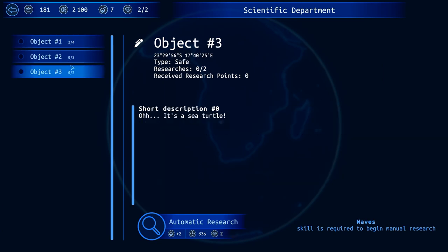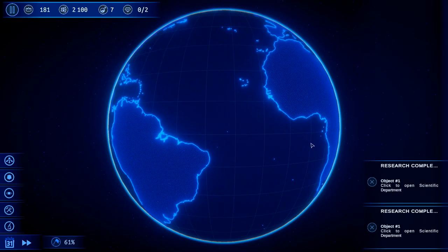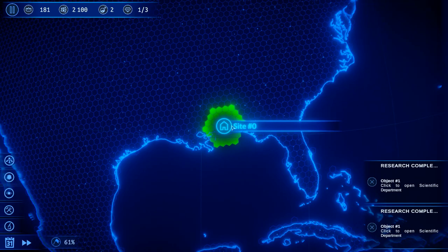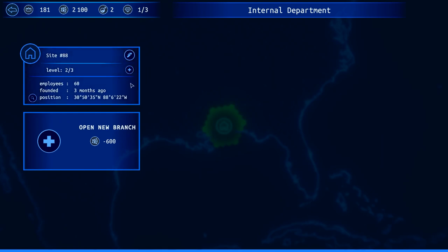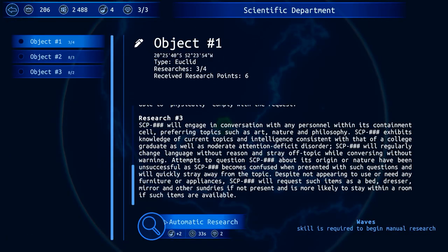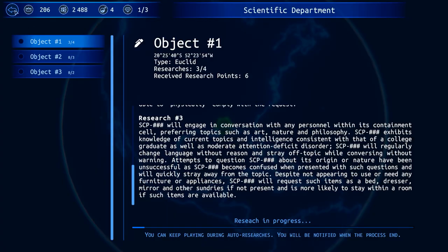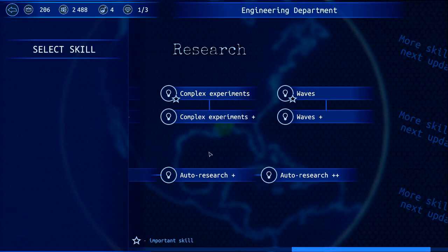It also really limits the experience. As you do more research, you learn more about the object, but you don't really get any chance to experience that because you don't have time to read it. Let me go ahead and upgrade the site and rename it Site 88 — that's the site I created on the SCP Wiki, down in South Alabama. So you click this button, hit the automated research, and you just have to move on. You can't take the time to read these long objects. I'd also prefer it if they actually had SCP numbers on them — the placeholder number thing is not a good idea.